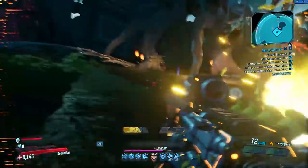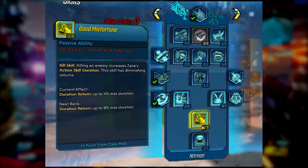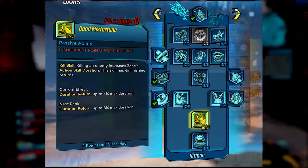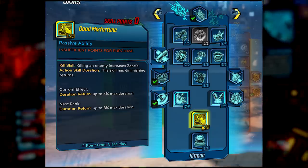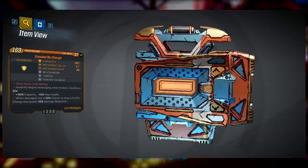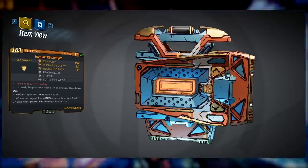Solo play Zane doesn't want any shields. Group play Zane wants all of the shields all of the time. The class mod you want in a group is the Executor, which gives you additional kill skills whenever you kill an enemy, increasing your accuracy, handling, critical hit damage, status effect damage, and status effect chance. The only thing to watch out for is the extra talent points it puts into your skill tree — it may put a point into Good Misfortune, which increases action skill duration. We don't want long durations, we want short ones so we can activate more often. Having one point in there doesn't make much difference, but two or three and I'd try to reroll. For the shield, you want the Recharger — as soon as your shields are depleted, they instantly start recharging with about a 60 second cooldown. In a group you very rarely lose your shields, so if you do take damage this instantly gets your shields back, increasing your cooldown rate on abilities.